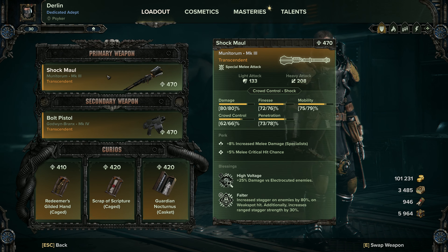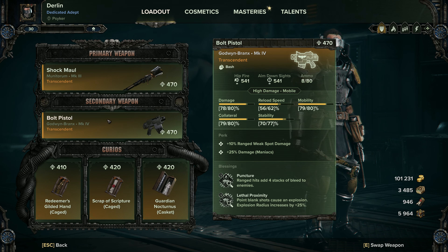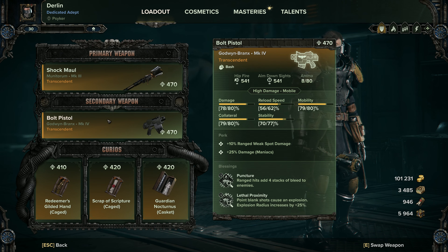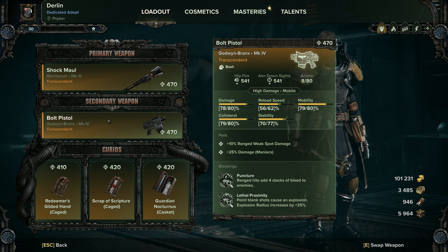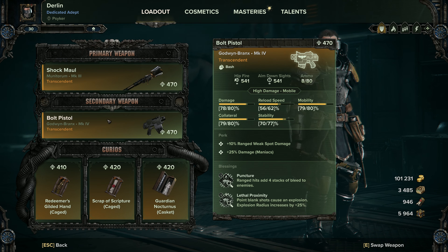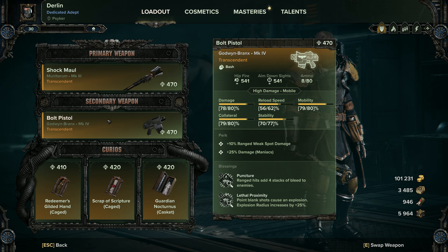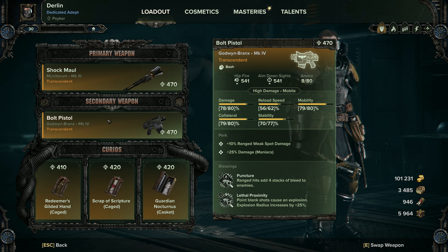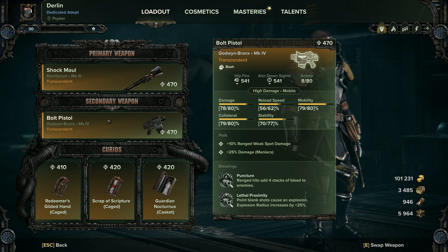Then we've got the bolt pistol, which rolled perfectly prior to the last update — I haven't got it to rank 500 yet for the additional reload speed and stability, but that's fine. For the blessings we're going to want Puncture and Lethal Proximity. Puncture essentially lowers the bolt pistol's kill threshold by one shot, which is huge when you're only running 88 ammo — it means you can fire two shots at ragers and know they're going to die, so you can switch to melee quickly. Lethal Proximity is fun — point blank shots cause a massive explosion including the stagger radius of the basic attack. For perks I've got additional ranged weak spot damage for the headshots, and 25% damage to maniacs for those panic moments when you need to two-shot them in the head with the bolt pistol.